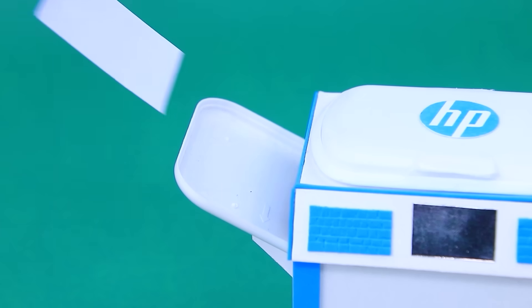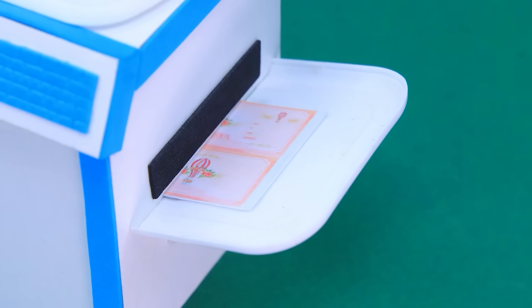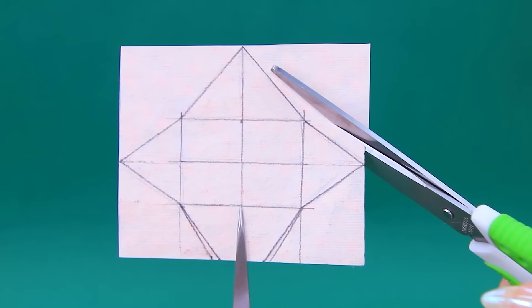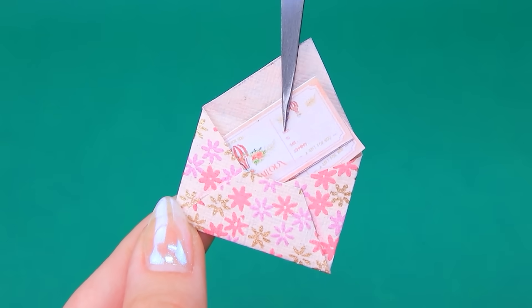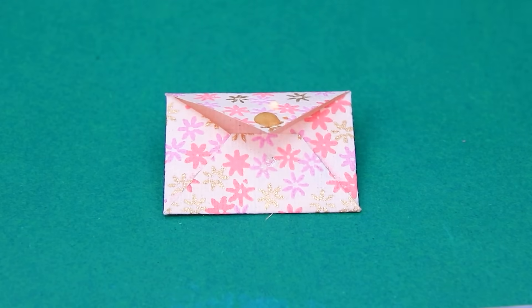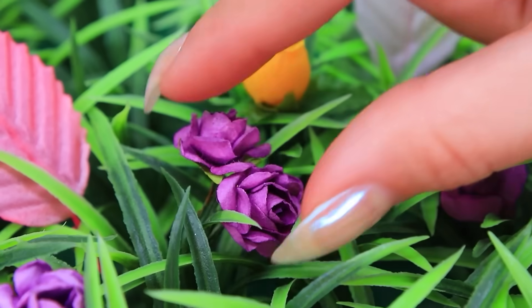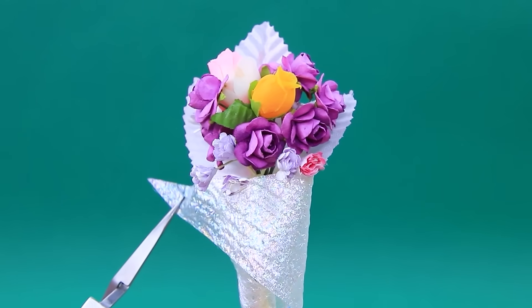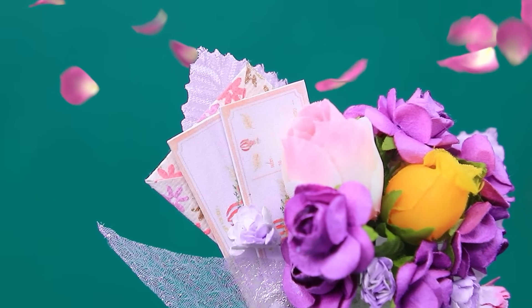Refill the printer. Start. A pair of tickets. Cut out the template. Fold the envelope. Tickets inside. Wax seal. Collect flowers. Make a composition. A cute bouquet. Packet. Masters did their best.